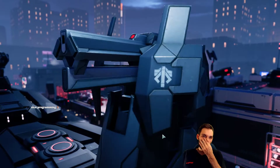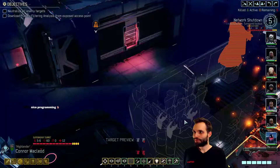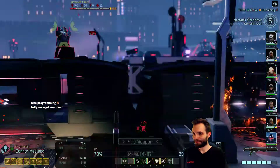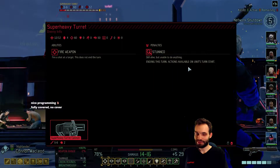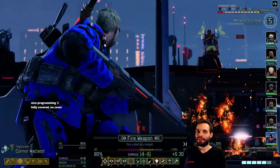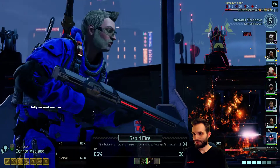Or see the priest through the train? I mean, wait - we didn't activate it? This is so weird. There's some weird stuff going on - nice programming. And when are you stunned? Ending this turn. Actions available on unit start turns. Yeah, we do have to take both these out. You have shred. Do we rapid fire? Not great enough chances anyway.